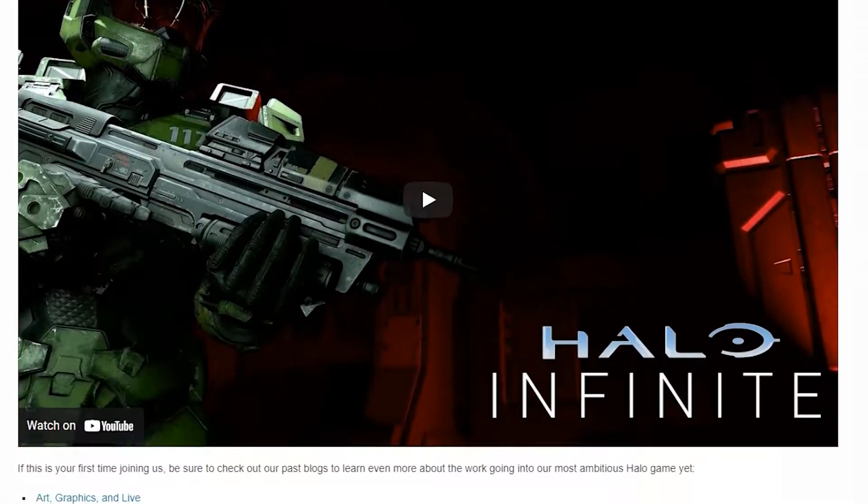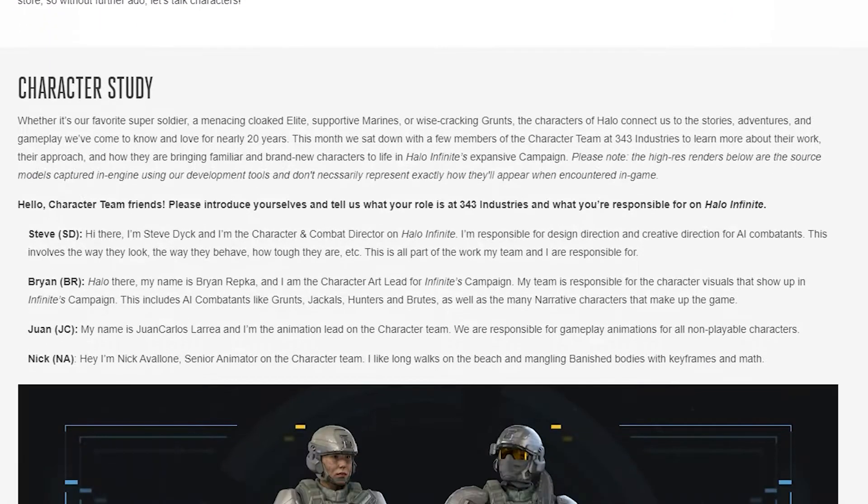The update starts off with introducing the character team. We are joined by Steve Dick, character and combat director on Infinite; Brian Repka, character art lead for Infinite's campaign; Juan Carlos Luria, animation lead on the character team; and finally Nick Avalon, senior animator on the character team.